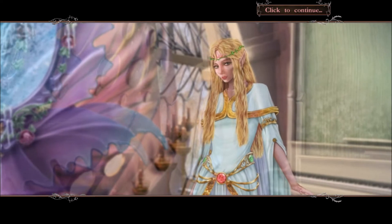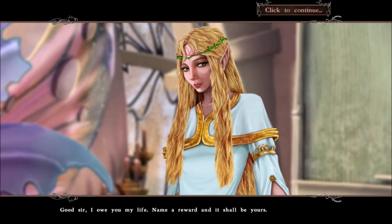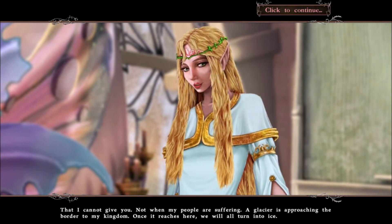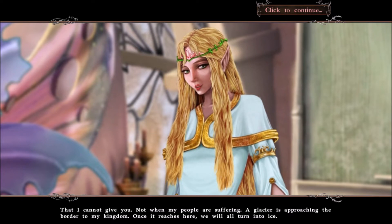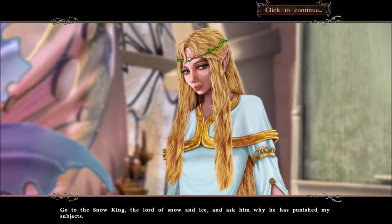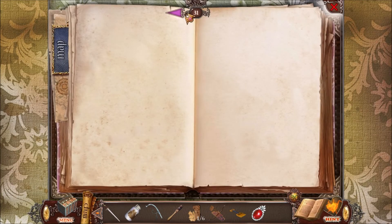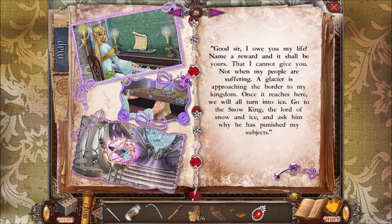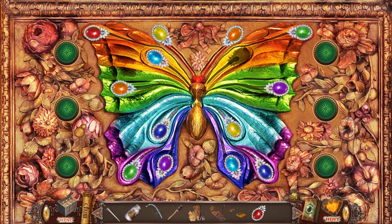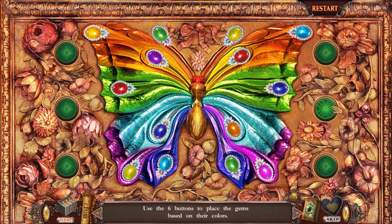She's got some secret music. Good sir, I owe you my life. Name a reward and it shall be yours. The butterfly - I want the butterfly. That I cannot give you, not when my people are suffering. A glacier is approaching the border to my kingdom; once it reaches here we will all turn into ice. Go to the Snow King, the Lord of Snow and Ice, and ask him why he has punished my subjects. So that was the dialogue which showed up a bit early. Part three of the bonus chapter will be going through the Snow King's area. First we have this puzzle - let's put the butterfly gem into place.